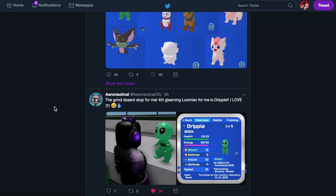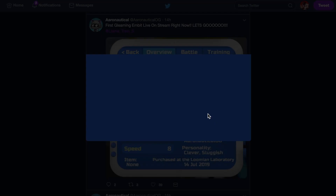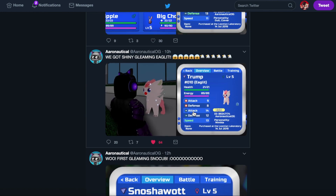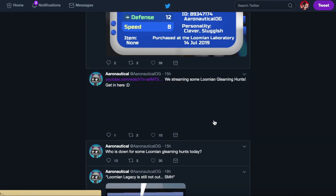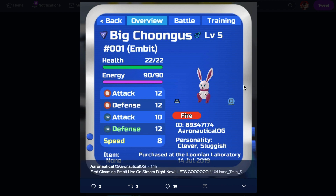If we scroll down on his Twitter feed we can see that he literally got shiny Embed, shiny Snowcup, shiny Eaglet, and shiny Drupal — so let's go over them. The other three shiny starters Jamie Jamie got. As you can see, this is the alpha variation, not the gamma. There are basically two types of shinies: alpha and gamma. The alpha variation was released for the demo version of Lumion Legacy, while the gamma variation was not.